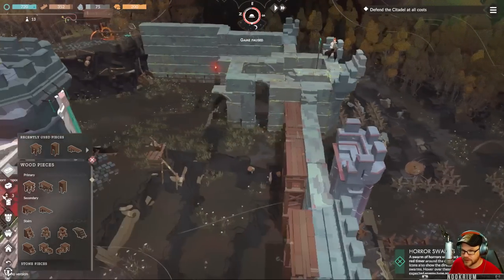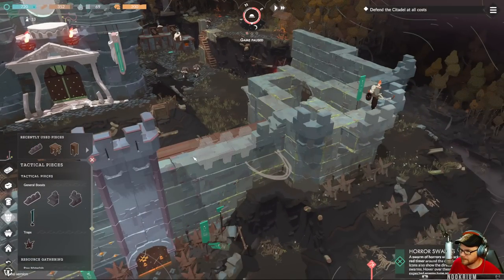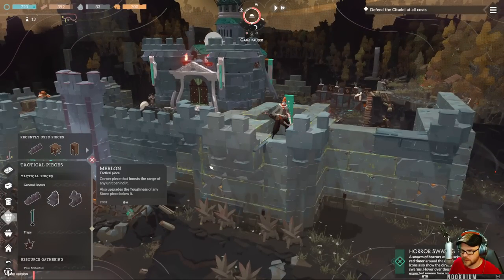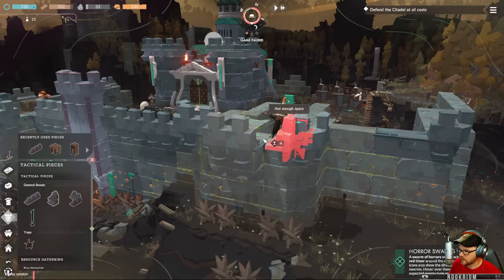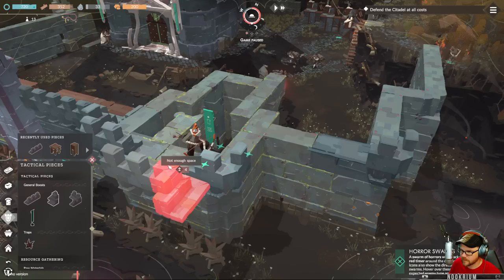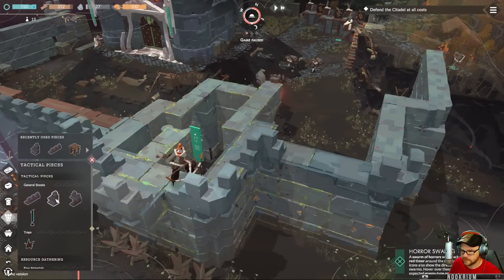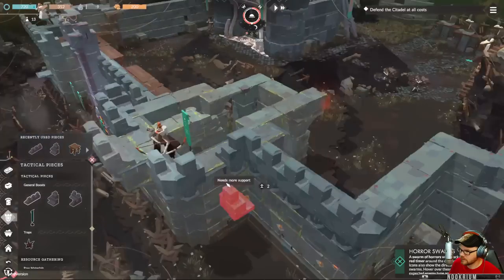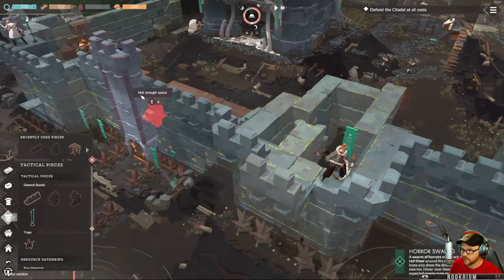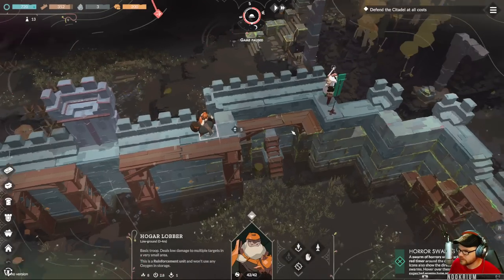There we go — we can walk on this side now. I have a bunch of stone, so we can throw in some more of these. Let's finish this up — it looks a little better. Insufficient stone. Well, we're trying to build a pretty base.